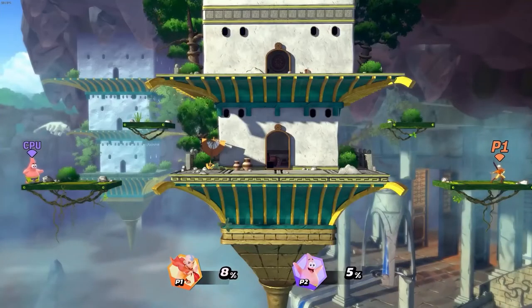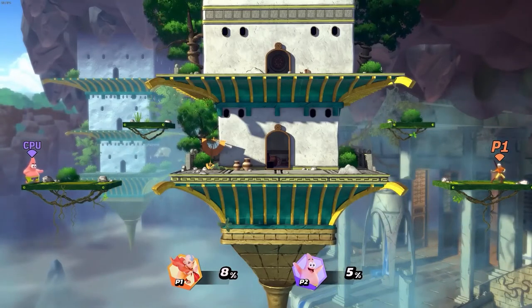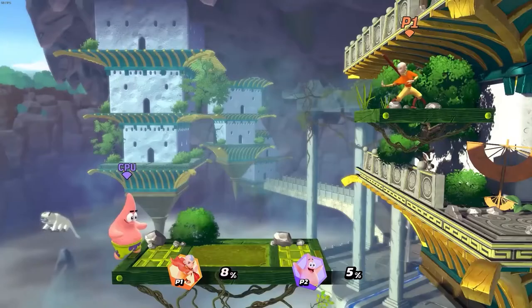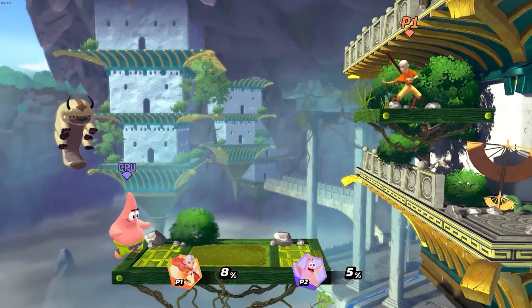Aang's stage is the Western Air Temple. This is an extra large side stage with 5 platforms. And there goes Appa — he's just adorable!